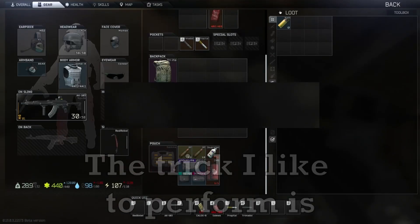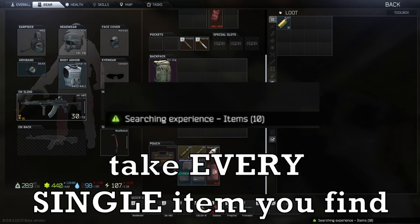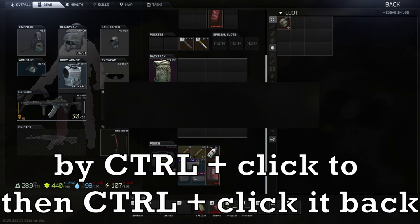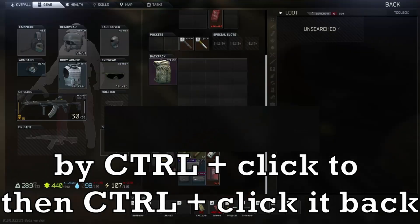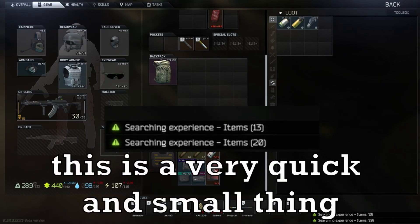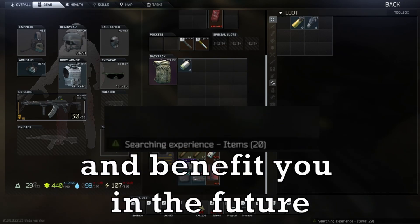The trick I like to perform is: take every single item you find, even if it's useless or unwanted, by CTRL-clicking it, then CTRL-clicking it back out of your backpack. This is a very quick and small thing that will go a long way and benefit you in the future.